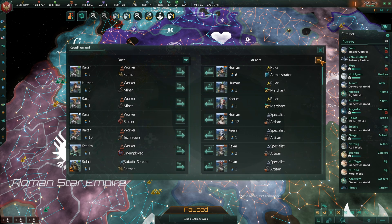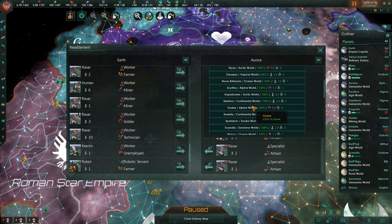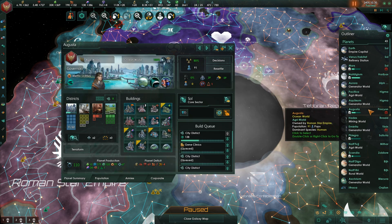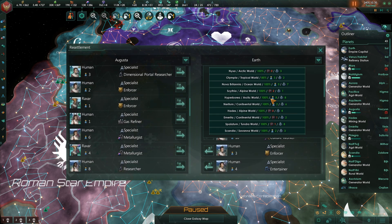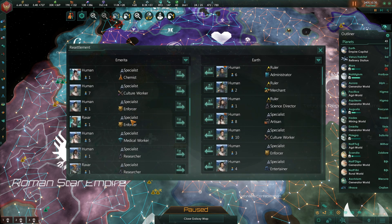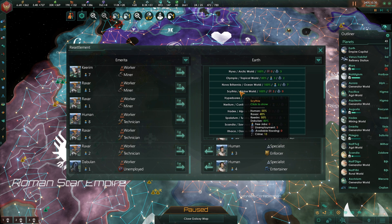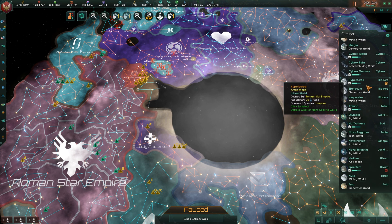I'm going to take the somewhat unusual step of moving some unemployed pops to an overpopulated world. They're all Keyrum pops, actually. Just mass relocating one species, which I've been doing to the humans the whole time.